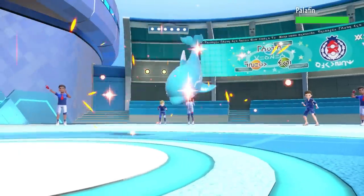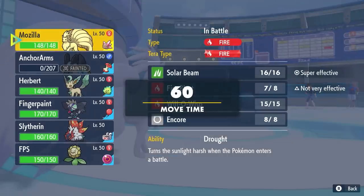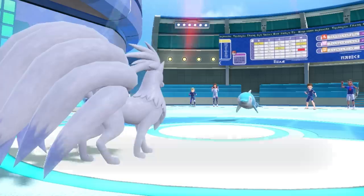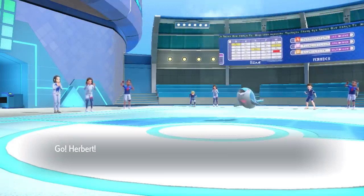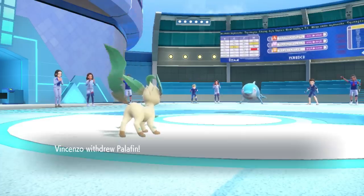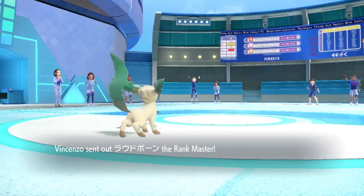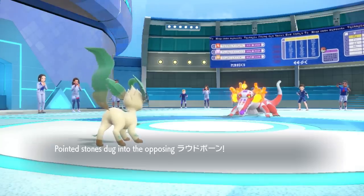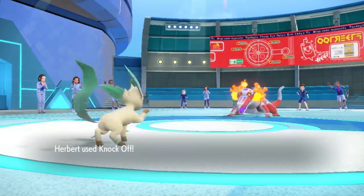That feels good — we're at a nice little 5-5 match. They now decide to go into Palafin, and I figure they have to basically bring Palafin in and go for either a switch or a Flip Turn to bring it back in in its superhero mode. I decide to go right into Leafeon. That forces them into a decision, but they actually just hard switch rather than Flip Turn and bring in Skeledurge — which is actually quite bad, because I am one little leafy piece of Kale and that is a Fire Crocodile.